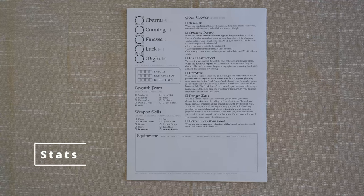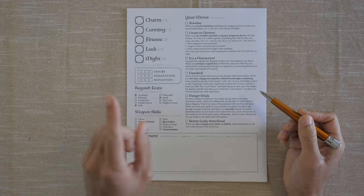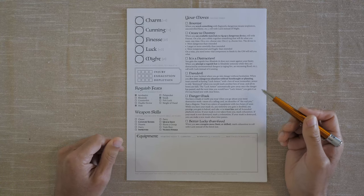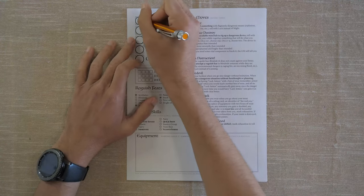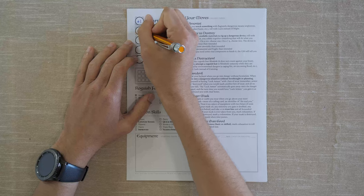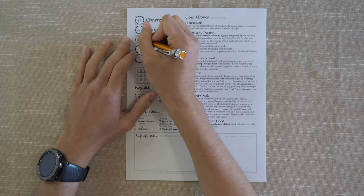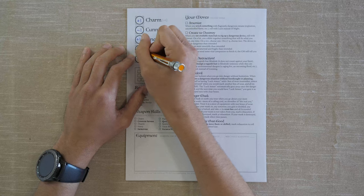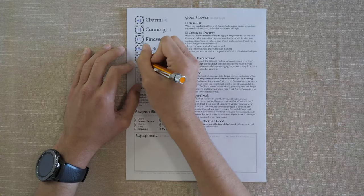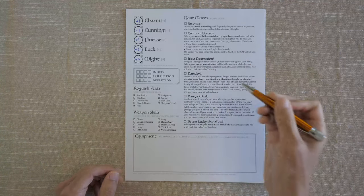First off we have our stats. The cool thing about Root is that the stats are already preset. We do get to add plus one to a stat of our choice, but we cannot go above plus two. So for Foxy we're going to have plus one Charm, minus one Cunning, plus zero Finesse — but I'm going to add the plus one there making it plus one. Our main stat is Luck at plus two, and Might is plus zero. Underneath that we can mark Injury, Exhaustion, and Depletion.